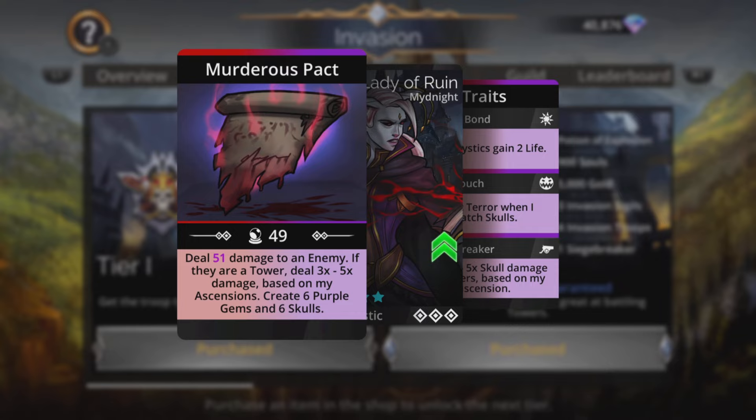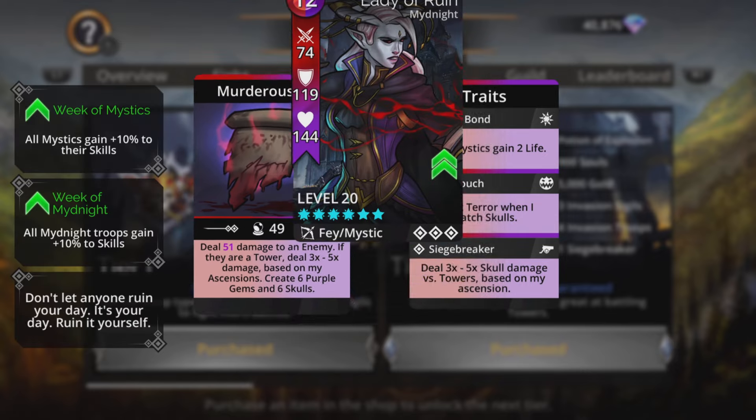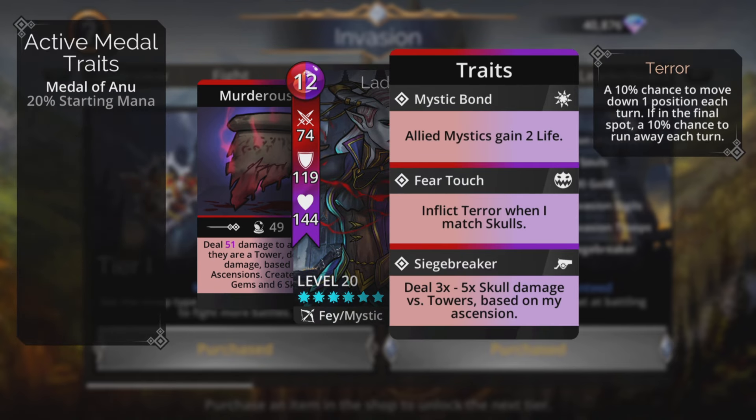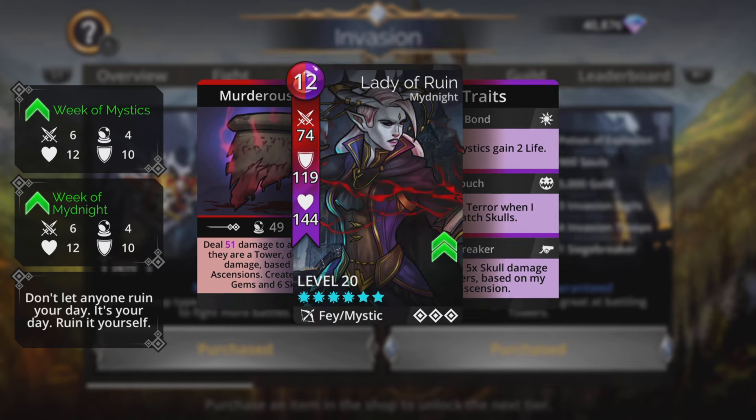That spell is important because it does that damage, but it does create six purple gems and six skulls, which is not a lot. That could actually get you in a bit of bother, especially with those skulls, if you take that into consideration with the team we're going to pick. Her third trait is pretty cool too - inflict terror when I match skulls, and Siege Breaker: deal three to five times skull damage versus towers based on my ascensions. Usually she sits at the bottom for the entire match, but we're going to move her later on and that's when that third trait will really come in handy.